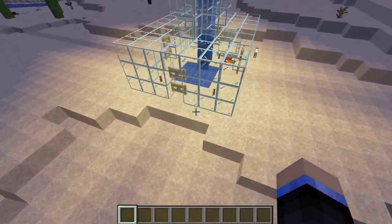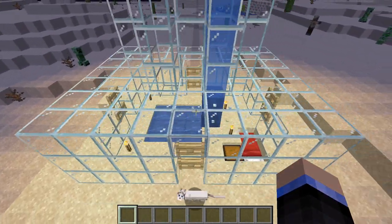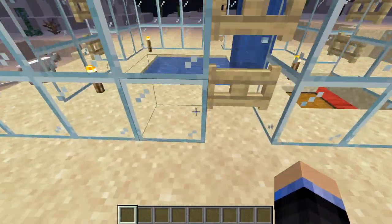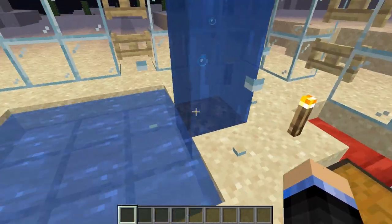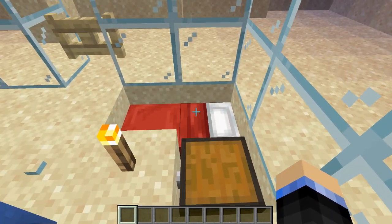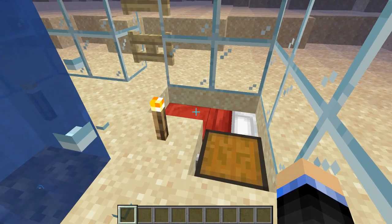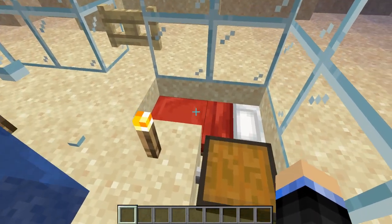We'll start here at the bottom with a little bit of a safe room. This does not need to be made out of glass — I'm just doing this so it's easier to see. I like using fence gates because zombies cannot knock them down like they can doors, and they're relatively easy to get in and out of. Down here we do have a bed so we can set our spawn point and also sleep to make sure we don't get bothered by the phantoms.